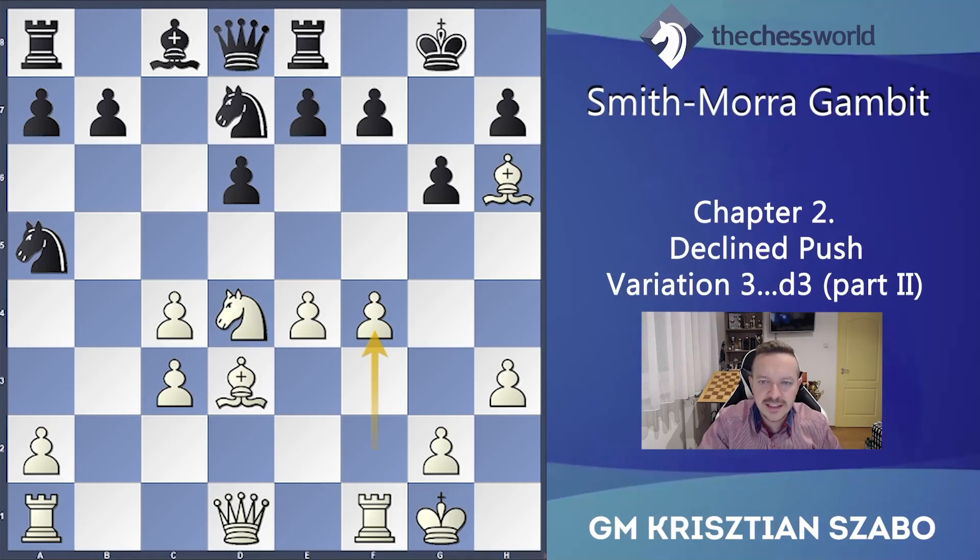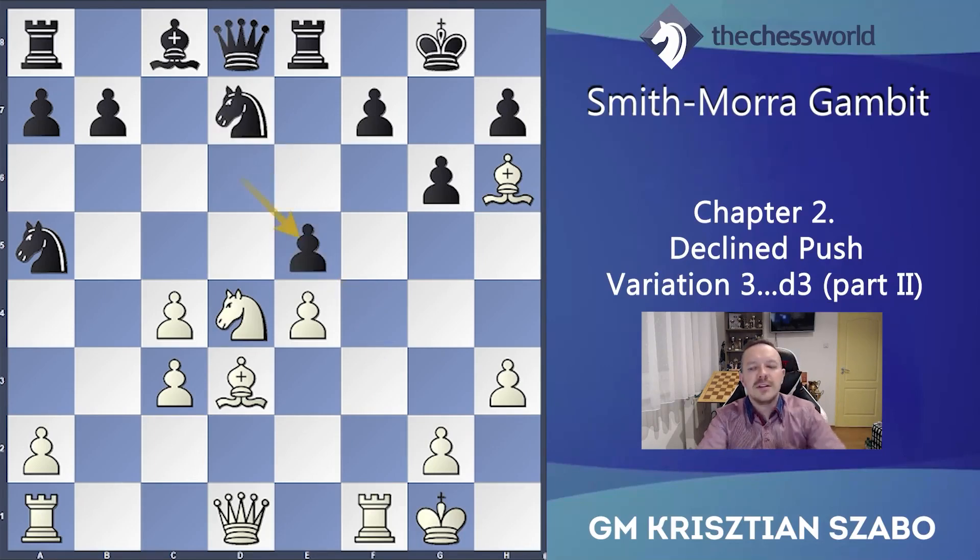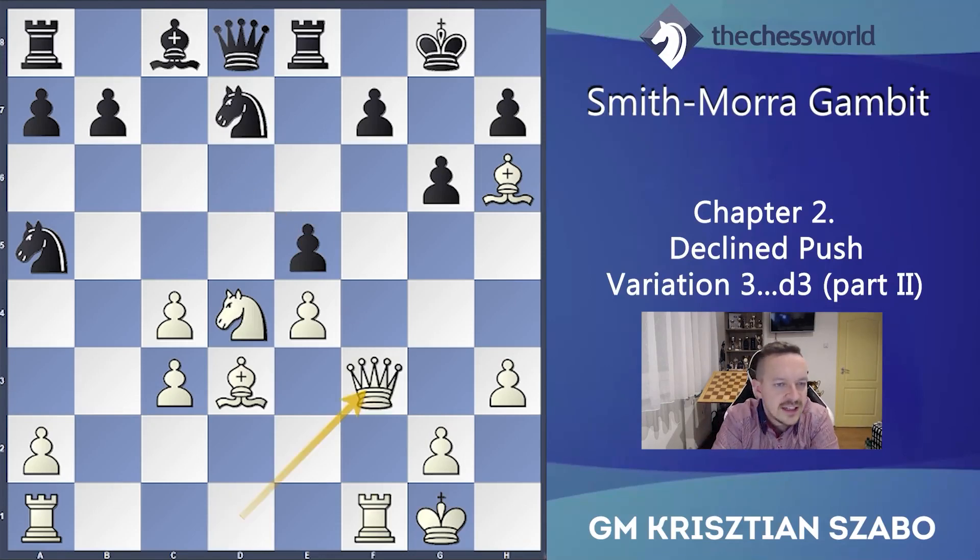e5, fxe5, Nxe5 — he should try to find some counterplay, otherwise we push him: f5, e5 — full of difficult stuff. Nxe5. How about dxe5? If dxe5 then Qf3 exclamation mark again — f6, Nb3 — because we were threatening mate. Taking on d4 is obviously not working because takes and checkmate on g7.